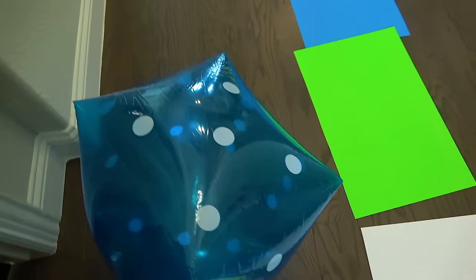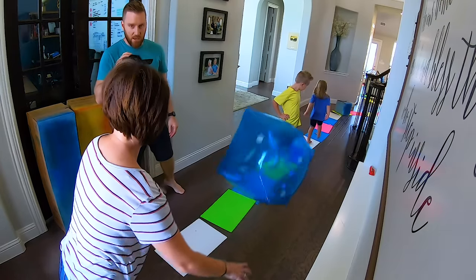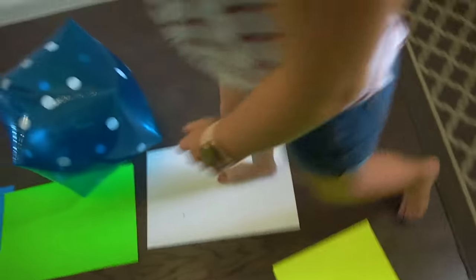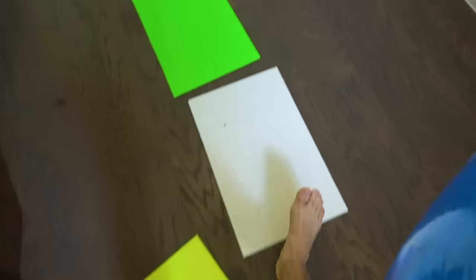Oh my goodness, he rolled a five — one, two, three, four, five. Alright! Mom City getting started and she rolled a six. She's on pink. Oh my goodness — one! One! Oh! Alright Ava, your turn.